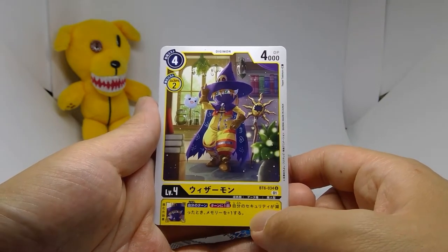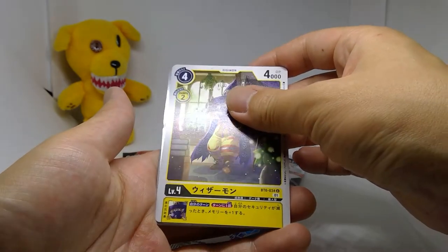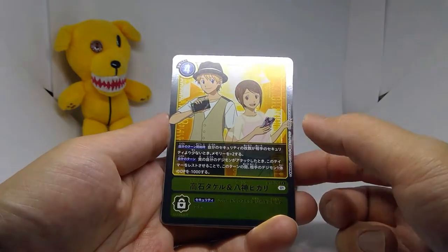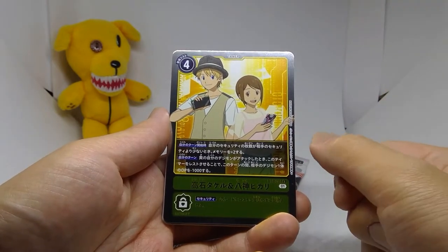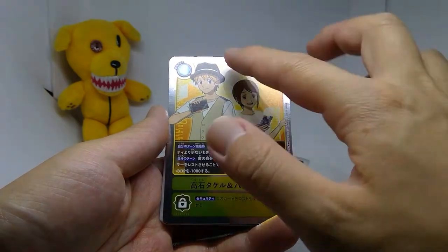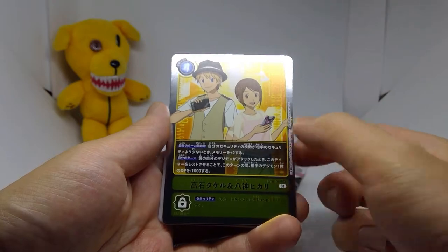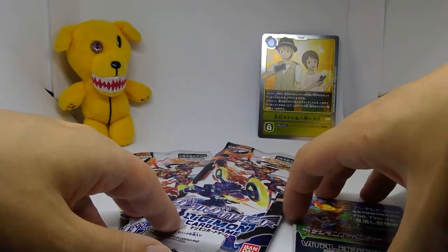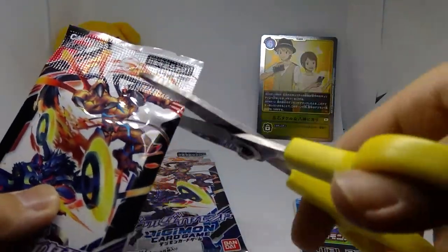Our rare/super rare is — not Mega Man — it's Hikaru and Takeru! Really happy with this card. It's a 4-cost tamer with a great effect: specifically when you have *less* security than your opponent — not equal to or less, exactly less — you gain plus 2 memory. Easily done with yellow. The second effect is: when your yellow Digimon attacks, rest this tamer and give one opponent Digimon minus 1,000 DP. It goes really well with my DP reduction deck. I love DP reduction because you can split the damage any way you want. Really happy with that pull.